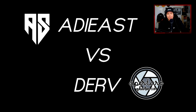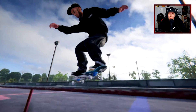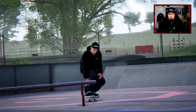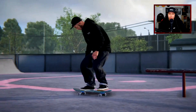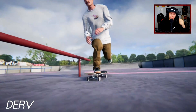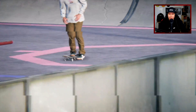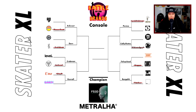First round, we got Addy East from Atlantic Skateboards going up against Derf from Aperture Skate Co. Addy East with a front Smith to front blunt to fakey Suski — a nice combo, and actually kind of nice that there's no flips involved. But Derf with a kickflip back Smith to back Feeble, frontside flip out — I like the look of that frontside flip. Moving on to the next round, we got Addy East.